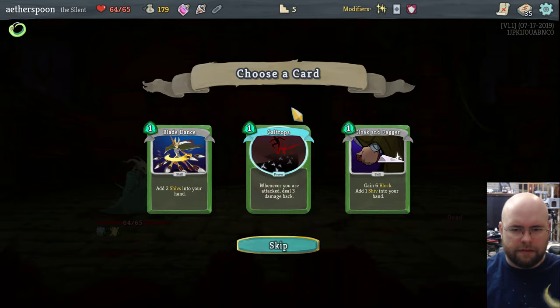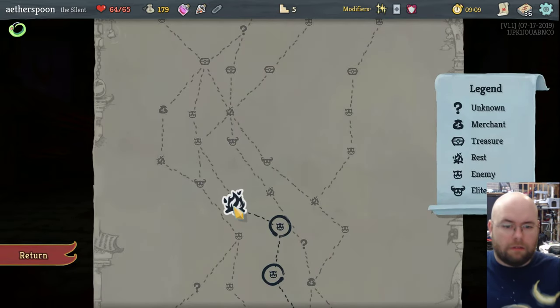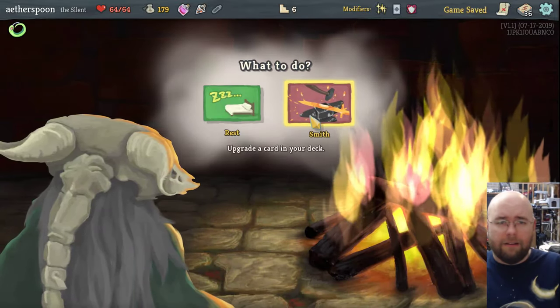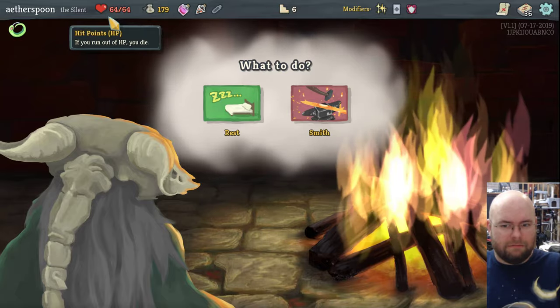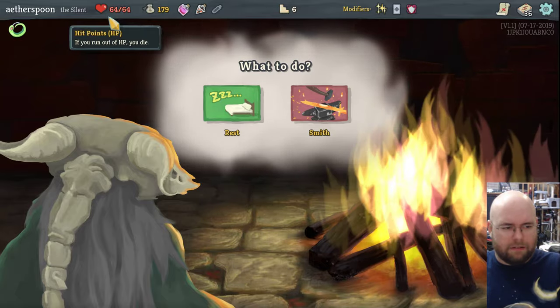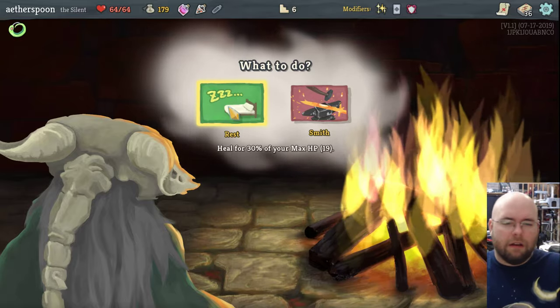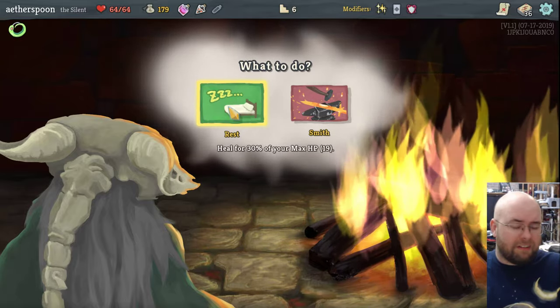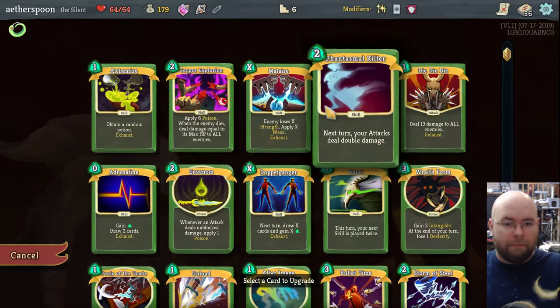Shift cards are nice. I could probably use more block. Looks like we're going to have a campfire. I'm not injured — I have 64 of 64 hit points — wait, I thought I took a hit earlier. Oh right, my maximum hit points keep dropping. This would heal me for 30% of my hit points, which is 19 — the game's nice enough to give you that math — but I'm going to upgrade instead.